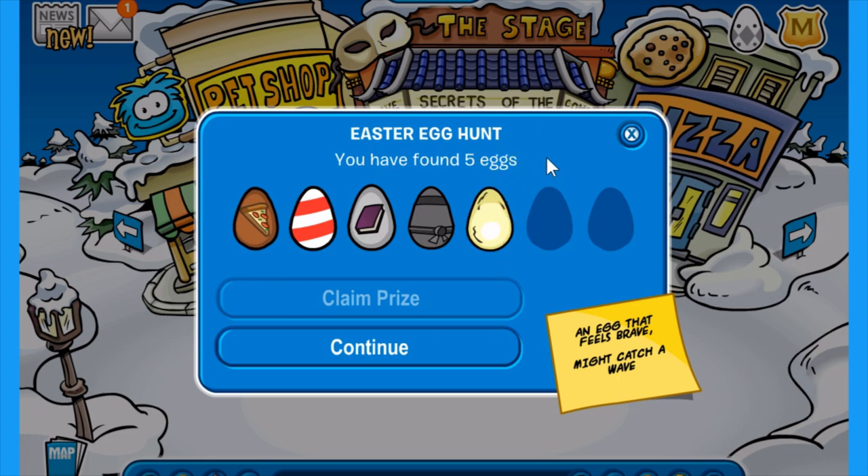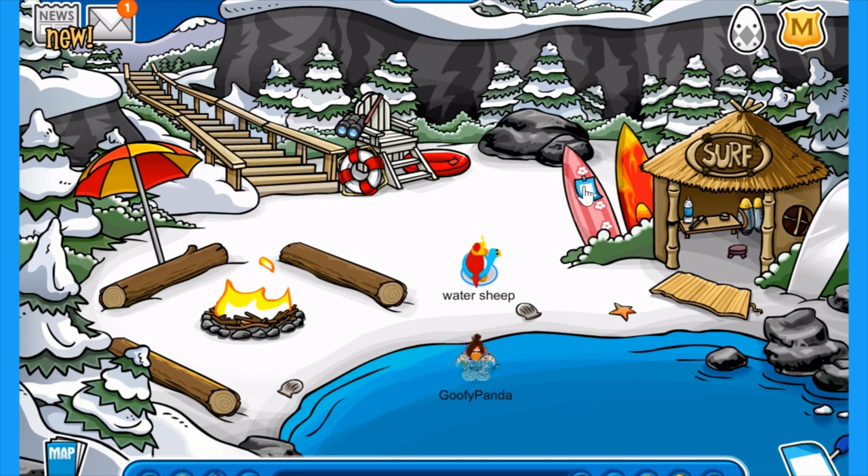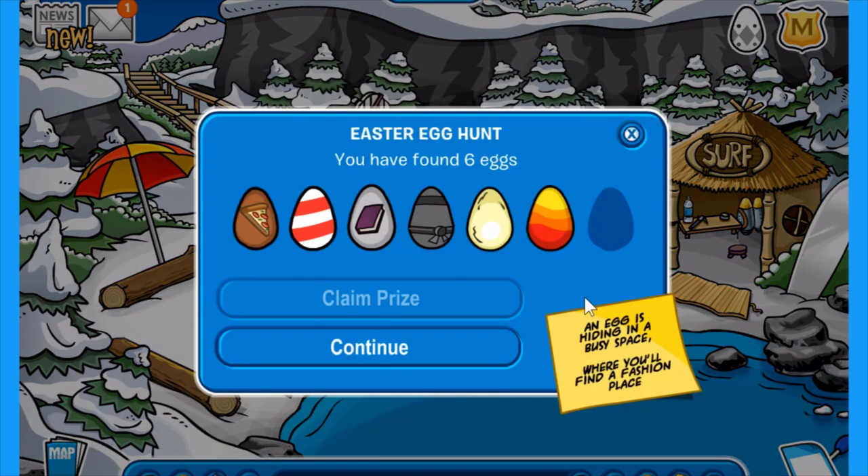Onto the second last hint: an egg that feels brave might catch a wave. This one's very obvious. You want to head down to the cove and it's located on the surfboard. There you go, that's the second last one.